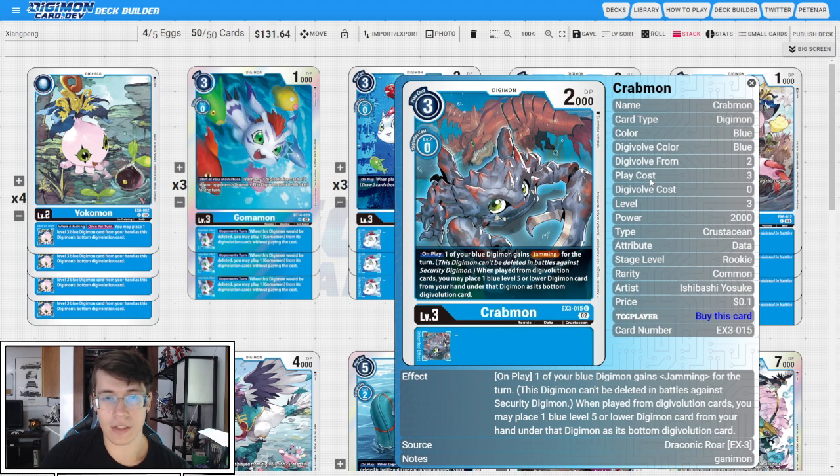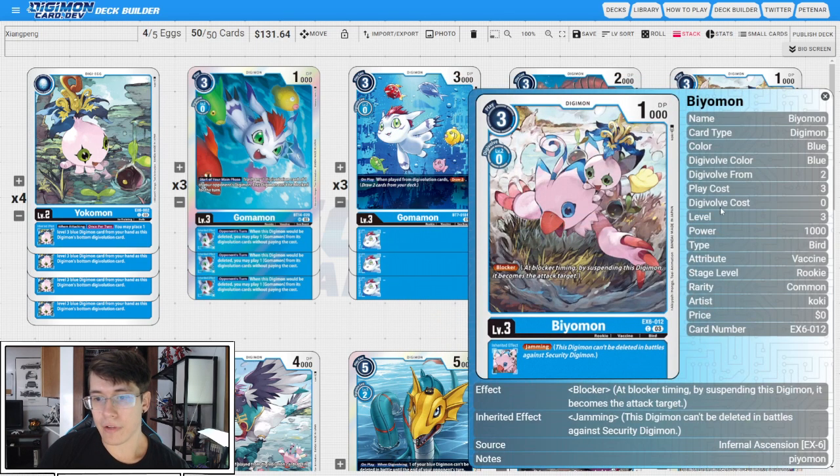The Biomon does it, this card does it, and we're going to make sure that we get lots of safe checks with these cards, so I do quite like this in the deck. Then we have four copies of EX6 Biomon. It does have Blocker, so that is fantastic — just being able to play out the level threes through our stack, we're going to be able to put a Blocker on board, and the Jamming Inheritable is just icing on the cake. This is a fantastic generic rookie for blue, and we're going to be looking to play it out for free and tuck it pretty frequently.